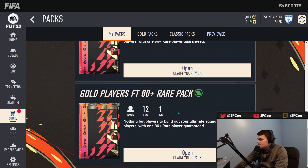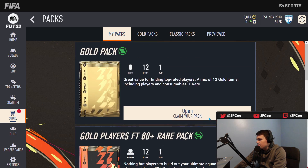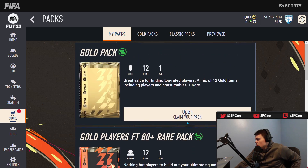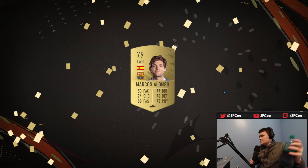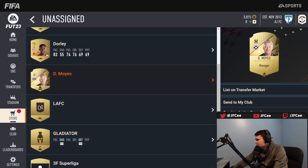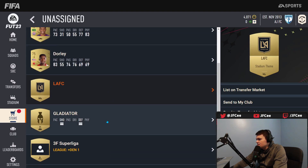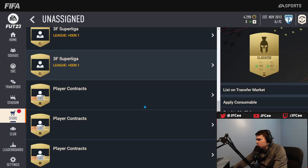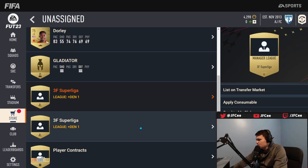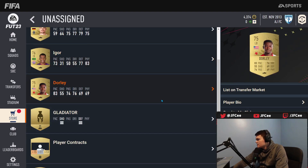Let's end it off by ripping open these 480-plus rare player packs. I'm not going to sell the players, just opening them to see what we can get. Gold pack first — Marcus Alonso, pace got killed. David Moyes — I don't think he's ever going to sell for anything, quick sell. LAFC badge we'll sell, stadium theme sell, Superlega sell. Igor — pretty good center back, keeping that.